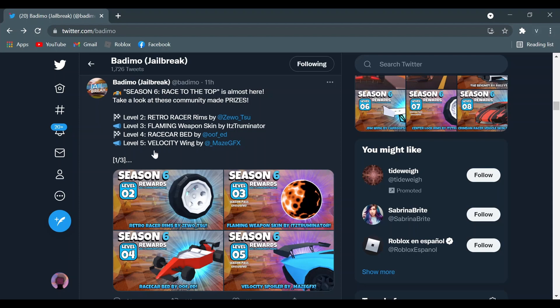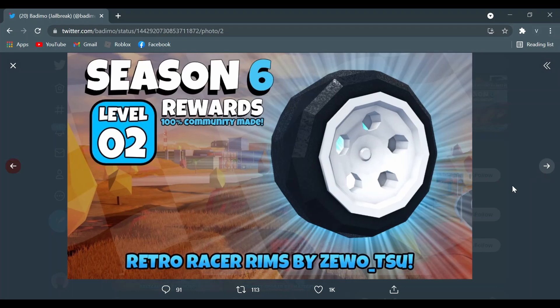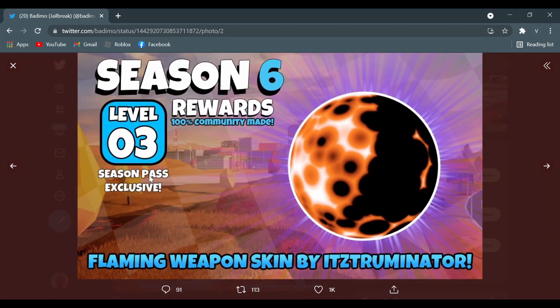Now the Season 6 prizes: if you reach Level 2 you get the Retro Racer Rims by Zero Two. First impression — this thing looks really nice, probably one of my favorite rims. It definitely looks retro, but it also reminds me of the Countach rims — the Lamborghini Countach. I actually love Countach rims by the way.